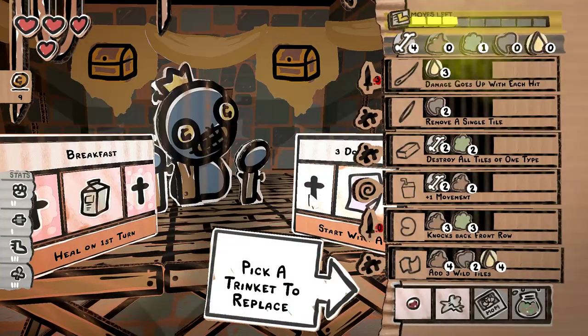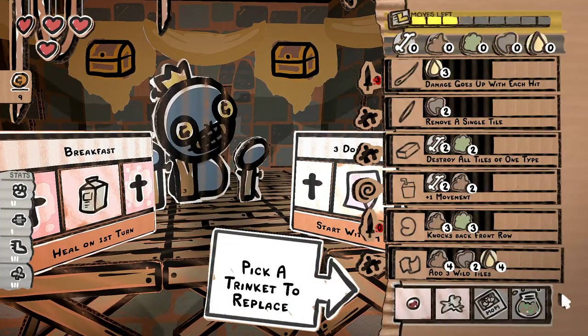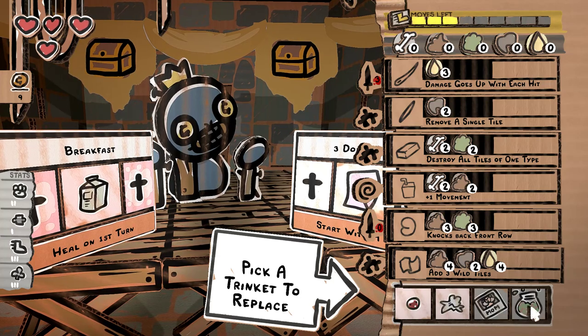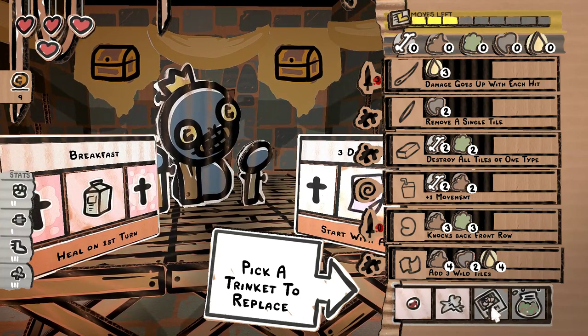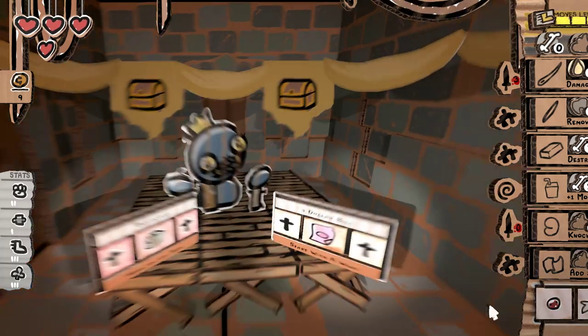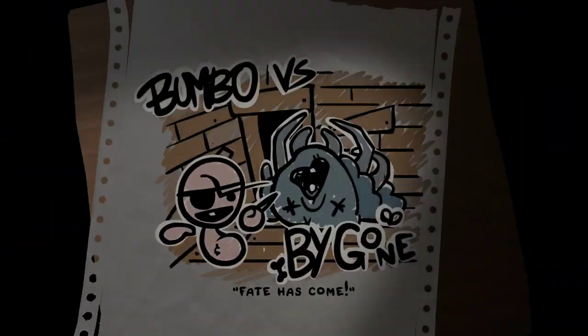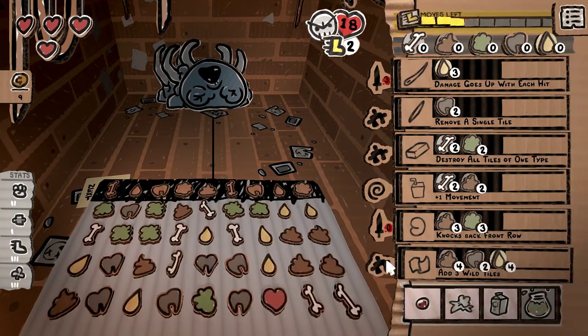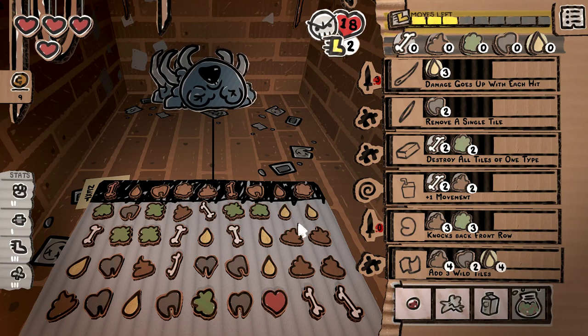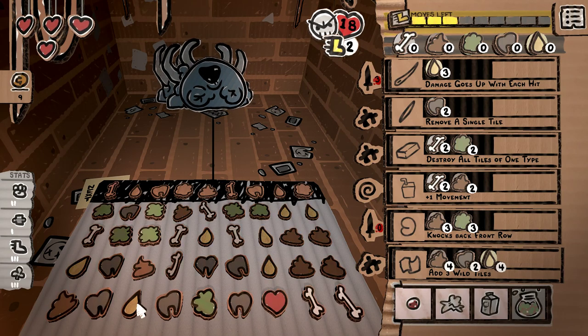Heals on first turn - okay, we have to take that. And pick a trinket to replace. I think the chance to blind isn't that good - the splash damage is probably better. So now we've got heal on first turn and heal on last turn. So if there's another floor after this, we'll be just fine here. Is this like the husk of a fly, or is this blue baby? It kind of looks like blue baby - so we'll go with a piss play to start with. That's three damage right off the bat - this guy has 18 health.